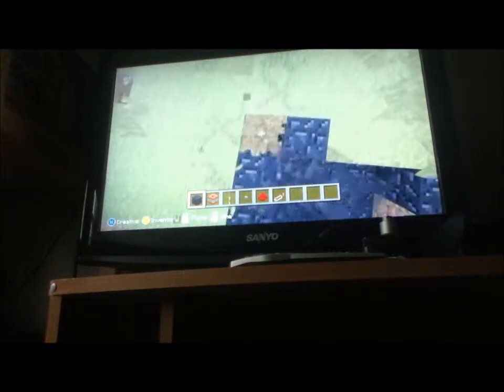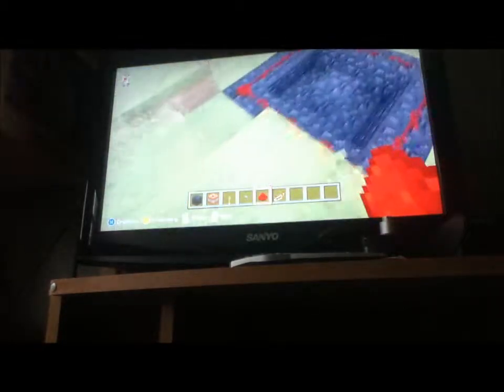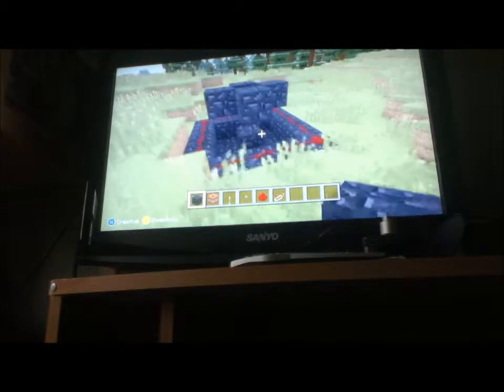Now you're just gonna want to put a wall around the whole thing of whatever material you have. Then you're gonna want to put redstone around the whole entire square that you just made, and then go two up and make them on the four sides like a cross, and then break two down so it looks like this.